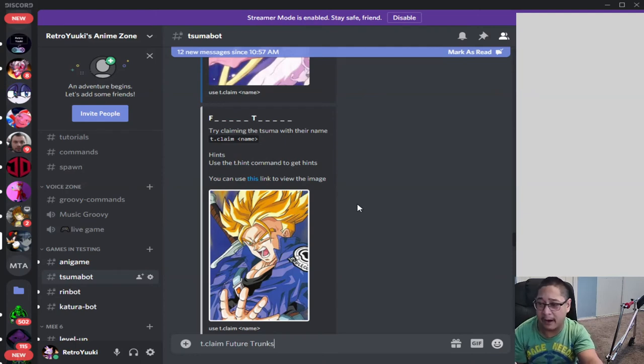If you don't know the character's name, you can use t.hint. T.hint will give you letters of the character's name — just like in Wheel of Fortune when you buy a vowel or choose consonants. So type t.hint to get letter clues for the current character.